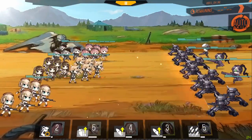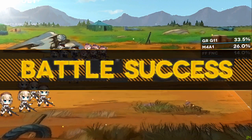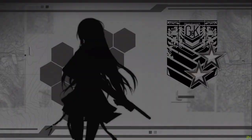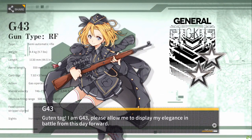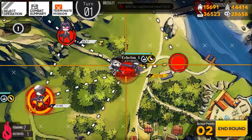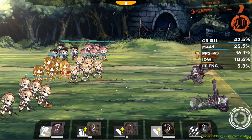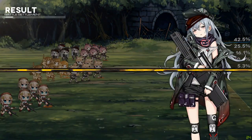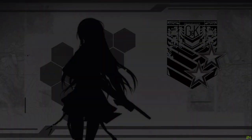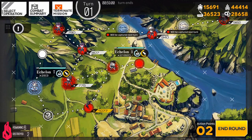I would recommend starting around level 15 on 2-3 — do it a good amount of times where you can breeze right through it — then go to 2-1E and get more levels under your belt. I don't know when you're going to stop at 2-3, it's totally up to you. Afterwards I would recommend going to 2-1E to make it a little harder. I did 2-3 until my echelon average was around level 27-28, then went to 2-1E until about level 35. It honestly depends on how much you want to grind.